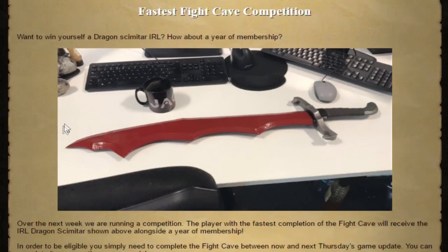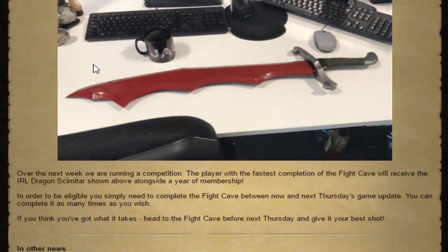Fastest fight cave competition: over the next week they're running a competition — the player with the fastest completion of the fight caves will receive the IRL dragon scimitar alongside a year of membership. To be eligible, you simply need to complete the fight caves between now and next Thursday's game update; you can complete it as many times as you wish. You probably need a twisted bow to compete, though.